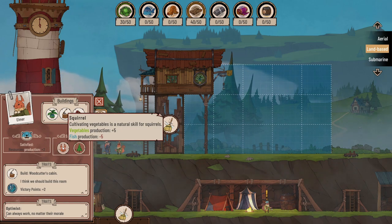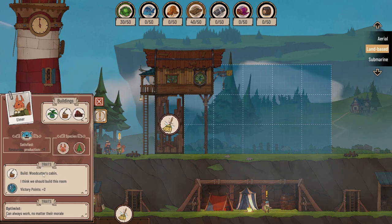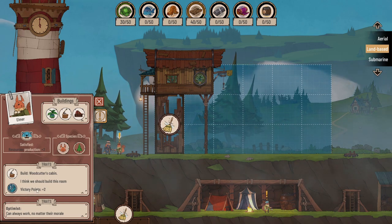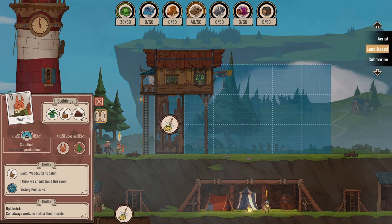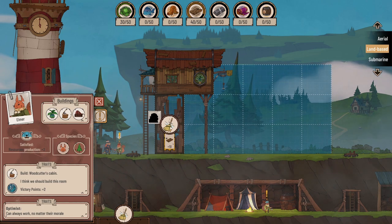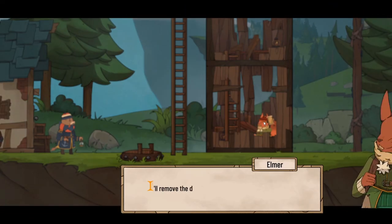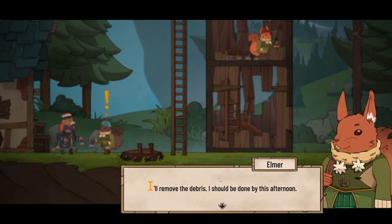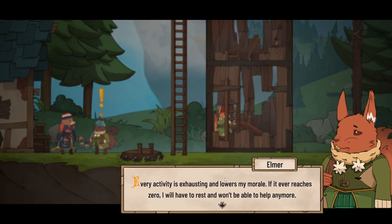Cultivating vegetables is a natural skill for squirrels - they're good at growing veg but not so good at fishing, being a land-based creature. Elmer wants to build a woodcutter cabin, and if they do that they get two victory points. And they're an optimist - they can always work no matter their morale. So even if Elmer's feeling a bit down in the dumps, they will still go and do some work. We're going to clear out that broken bit of base and get ourselves ten more wood. 'I'll remove the debris. Every activity is exhausting and lowers my morale. If it ever reaches zero, I will have to rest.'